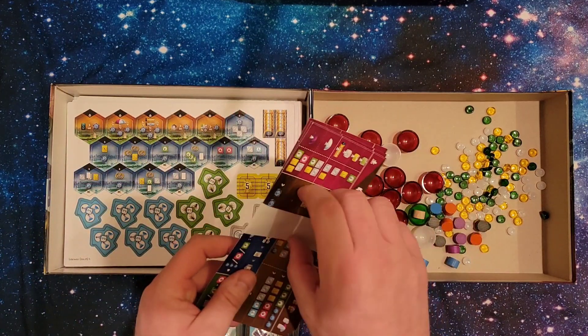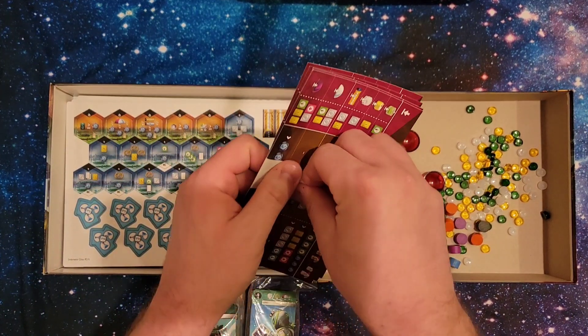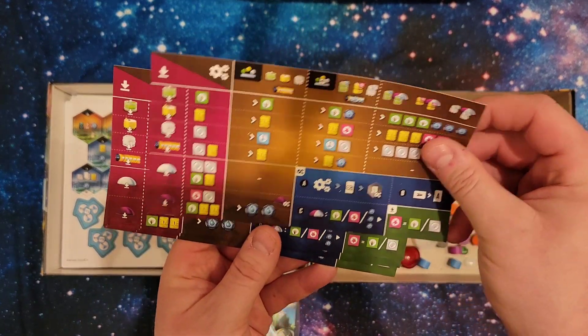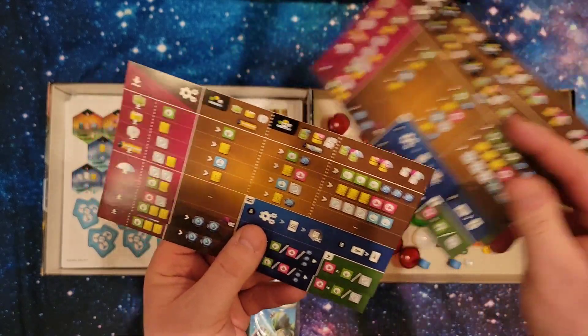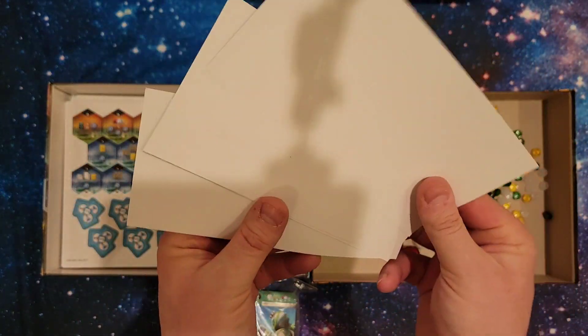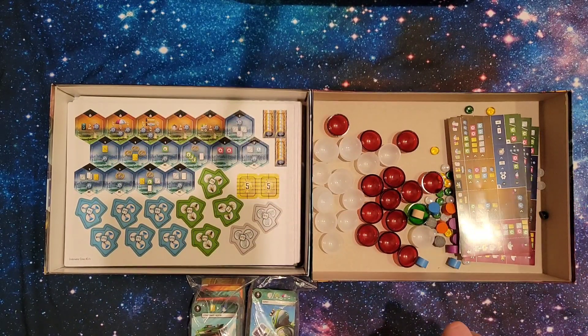Here we have some player aids. These are the player aids — it looks like a lot, and it is a lot at first, but they are very helpful. The back is just white there.